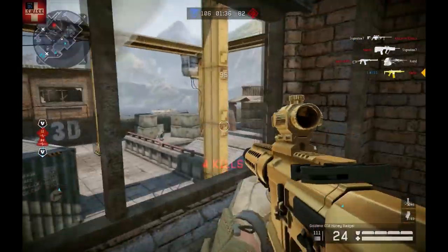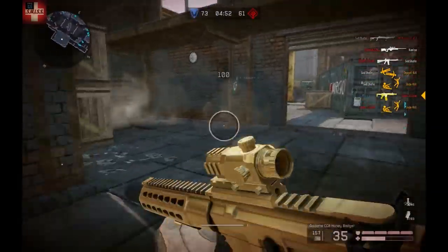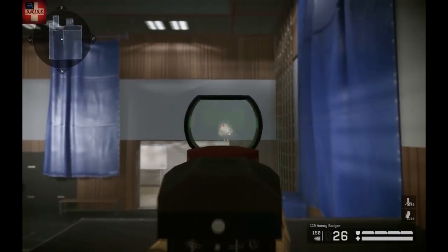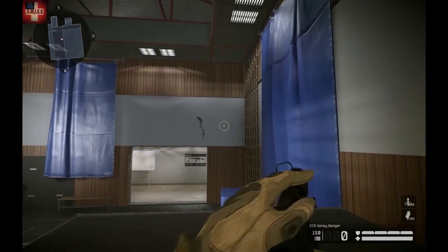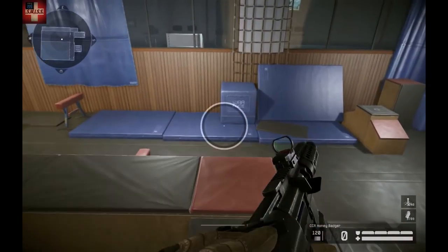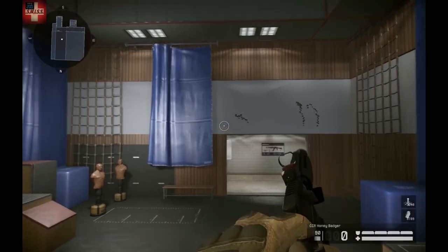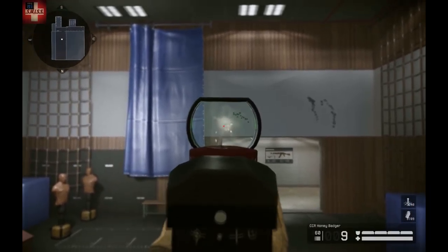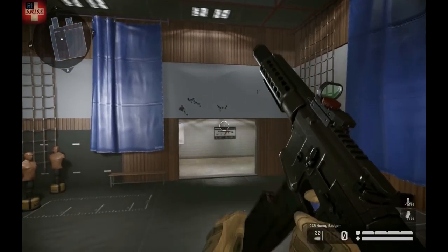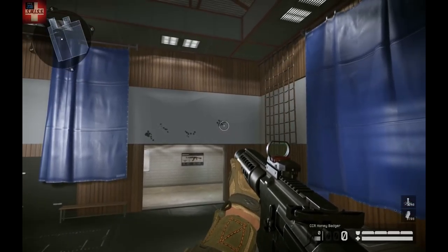A good thing about the Honey Badger is the silencer that doesn't remove any damage. Regarding recoil - going to the safe house, we see the recoil goes straight up and with the last 10 bullets it goes a little bit to the left side. This is easy to compensate by putting the mouse a little to the right side. Overall the recoil is really easy to control and if you play with this weapon sometimes you can learn it really fast.